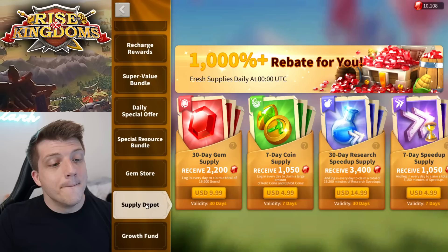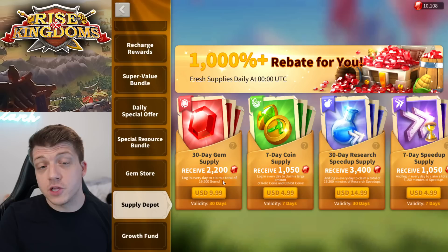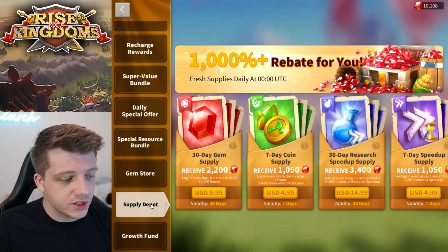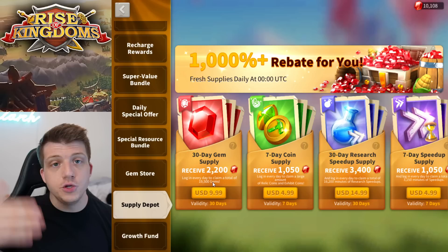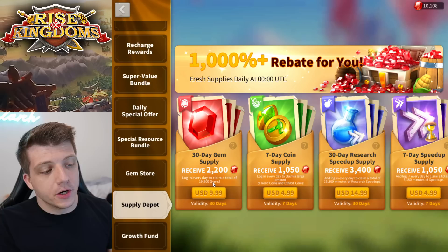Moving on, the 30-day gem supply is another extremely good value. You spend ten dollars and get 20,000 gems over the course of 30 days — so as long as you log in every day you get the most value out of it. It's worth noting that the 30-day gem supply does count towards your recharge rewards, so if you're getting low on it you can purchase that as a 2,200 gem recharge towards the recharge rewards.